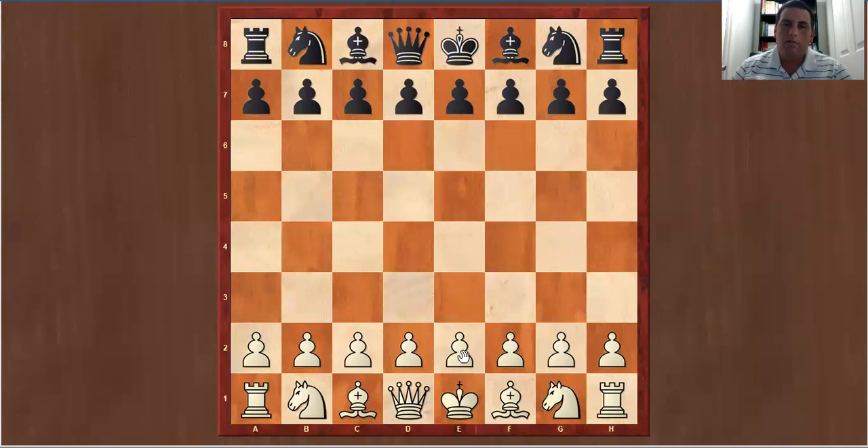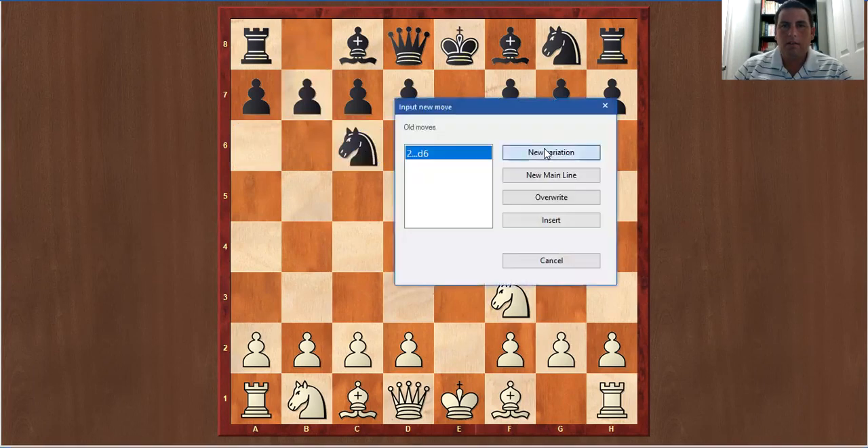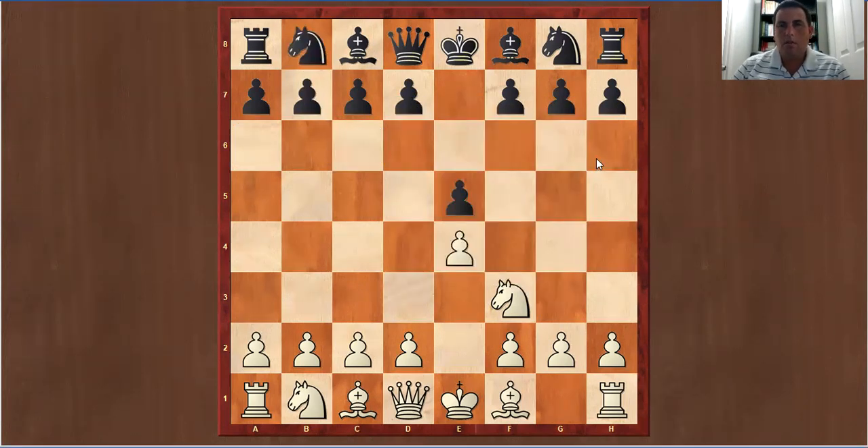Morphy starts off with e4 and e5 is played, knight f3 and knight d6. Now d6 is meant to protect the e-pawn — it's another defense against knight f3 attacking you. The most common move is knight c6. The Petroff is played sometimes as well, but d6 can be played. It is called the Philidor's Defense.